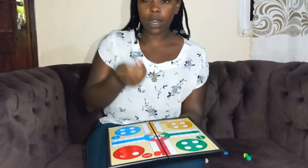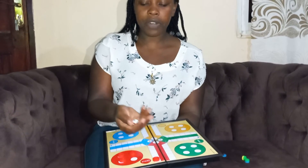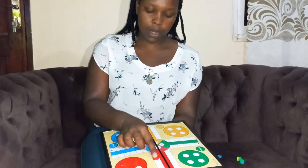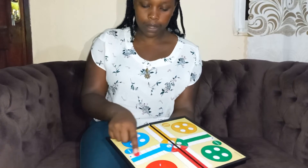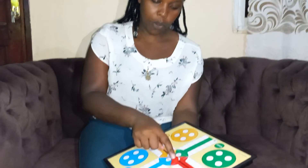Once you roll, whatever comes from the dice is the steps you're going to move. For instance, if I roll 5, this is 4, then I move 4 steps forward. So this third player will move from here all the way with this, and then he will end the game at this point.